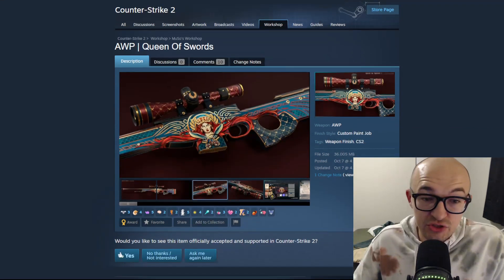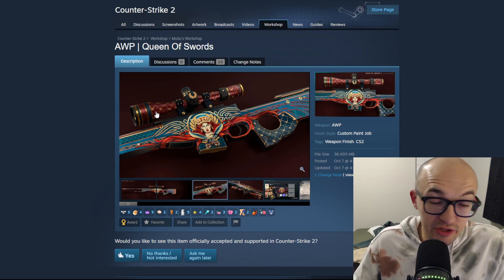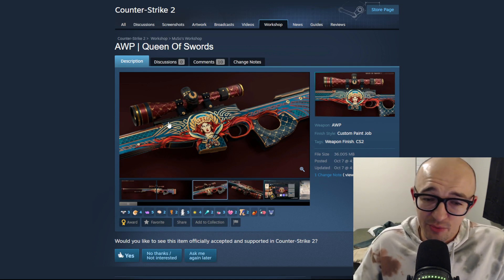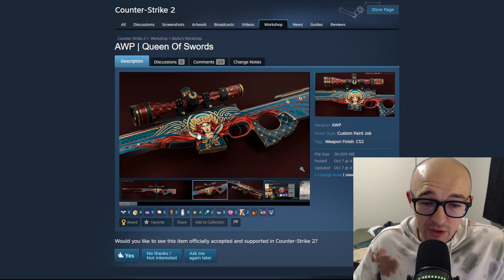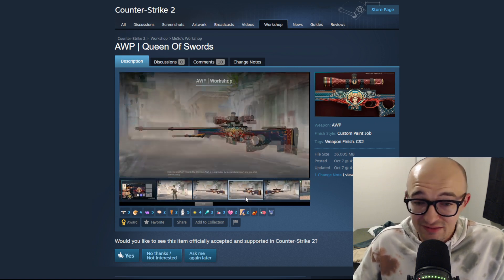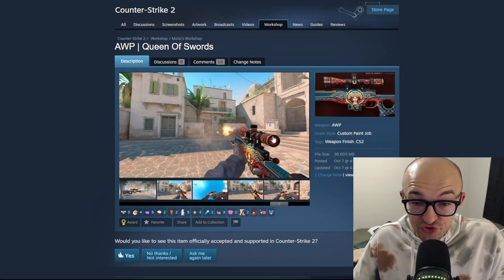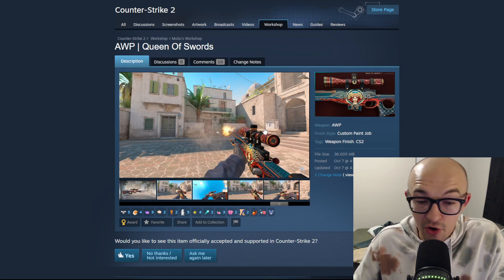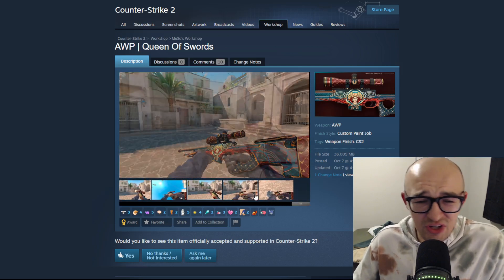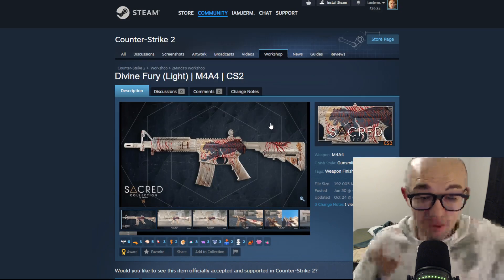Next up we have the AWP 'Queen of Swords,' and this one is truly a work of art. The woman with the swords looks very cool, and there's a really beautiful design on the scope - it's giving me Louis Vuitton vibes. The artwork spreads really nicely throughout the whole AWP. On the scope it's got this cool circle design. I love the color and the design - it feels a little like the Medusa in some ways but is definitely cooler. This would be a sick skin to have in the game.